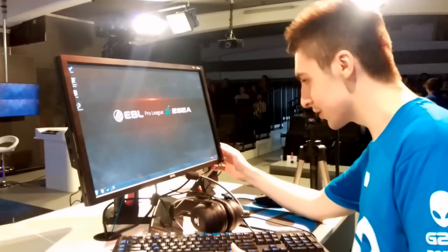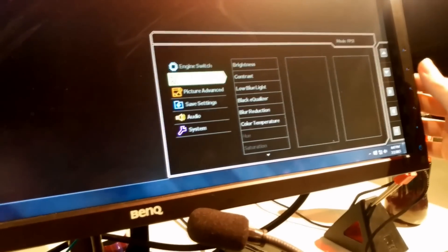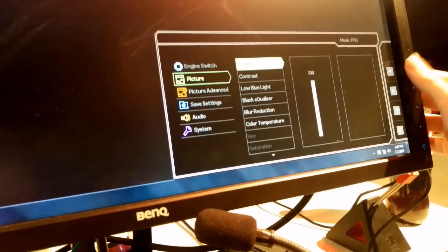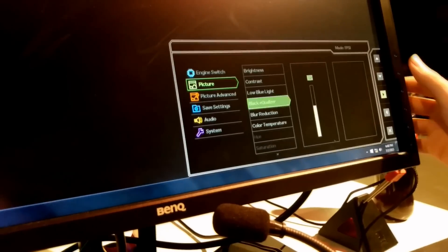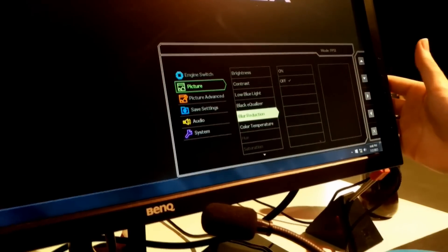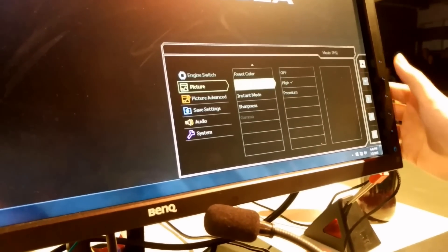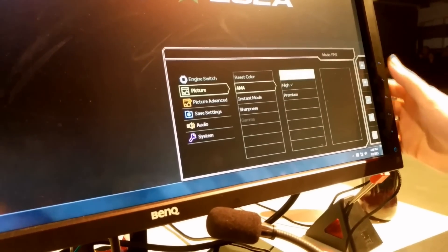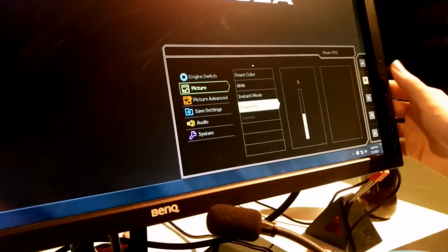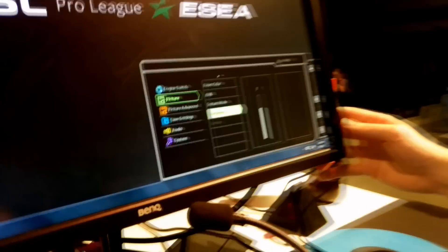So I normally go to my monitor settings, go to menu, make sure it's not on G-Sync — I heard it has a delay, I'm not 100% sure on that, but who knows. Brightness 100, contrast 50, no blue light, black EQ I put up to about 15. Blur reduction obviously off, user mode on color temperature, reset color off. AMA on premium, instant mode on, sharpness I like to have it on 7 — obviously that's preference — but that's pretty much all I do for that.